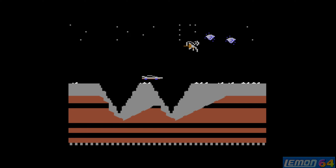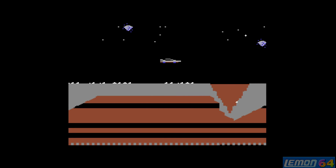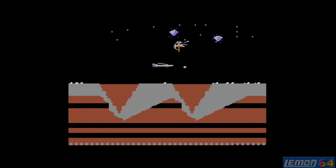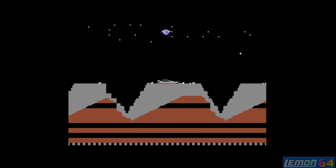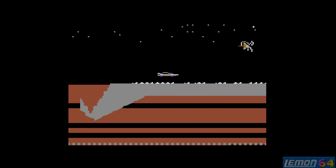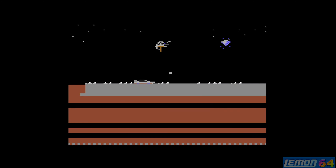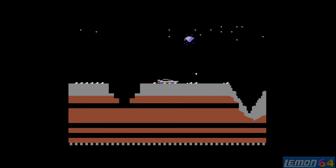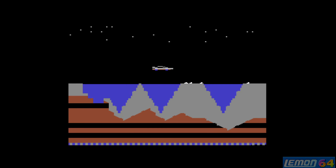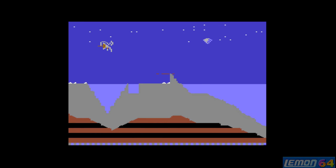James Bond was the first James Bond game ever released on the Commodore 64 back in 1984, and as you can see the first level reminds me of Moon Patrol and all those moon buggy games that came out in the arcades. This is the conversion of the Atari game. On the Atari we can select the levels from the title page, but on the C64 version we can only play through those levels in order.